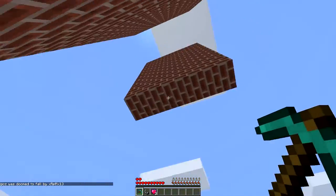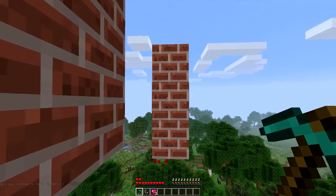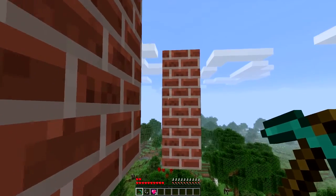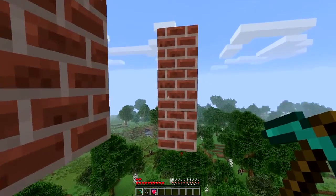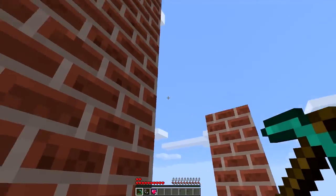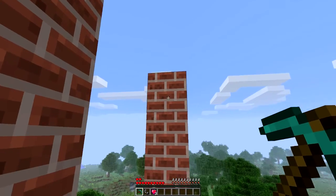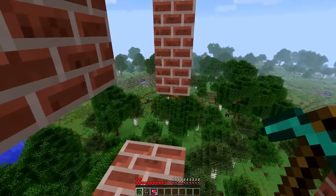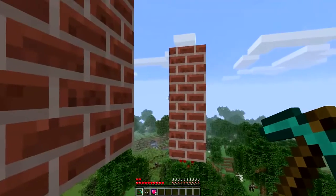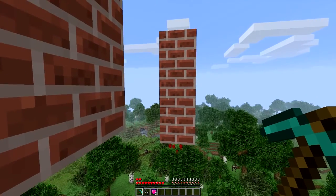This is gonna be the final test to see if I can actually do it. When you jump onto a wall it automatically flips you to the opposite side that you're facing, so what I'm gonna have to do is go at sort of an angle, hit it from there, back to here, and then off of this wall try to get back onto there, and then off of that wall jump up from here to there. Let's just try it and see if we die!